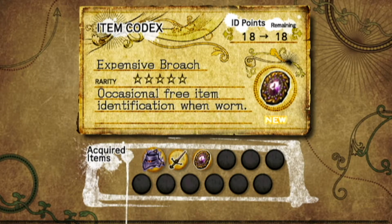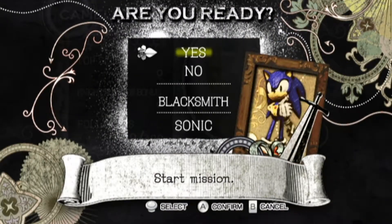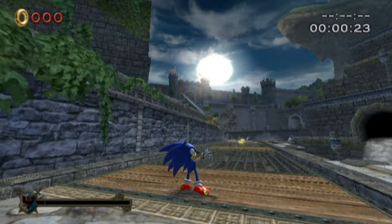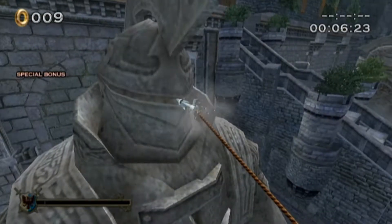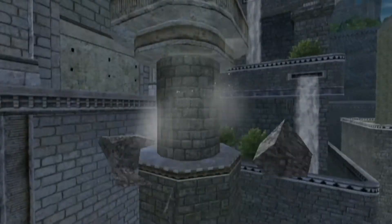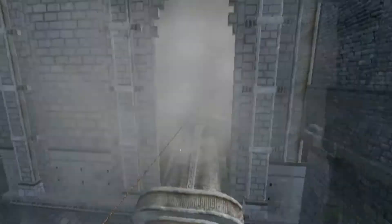I now have the ability to Perfect Guard, but I actually have no idea how to use it. One thing I do kind of wish this game took from Secret Rings is that it had an area dedicated to teaching you how to use certain abilities. Unfortunately, Sonic and the Black Knight doesn't have such things, which is weird. I feel like having a tutorial wouldn't make total sense given how short the game is, but it would still help.